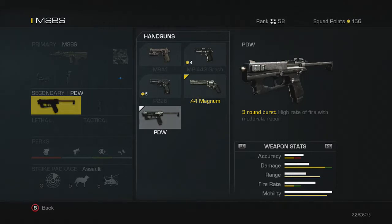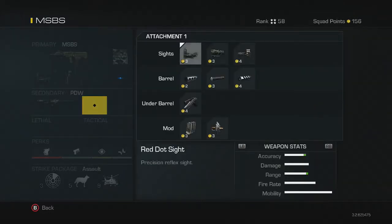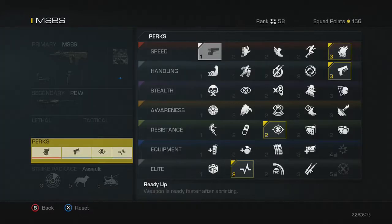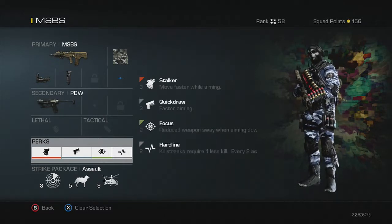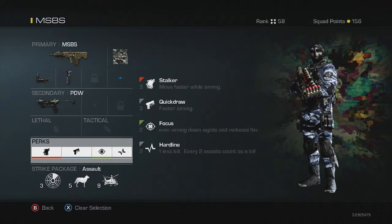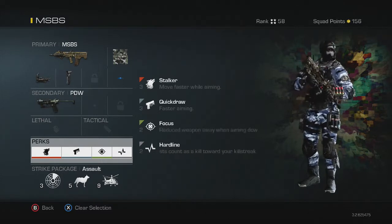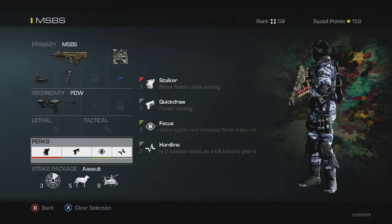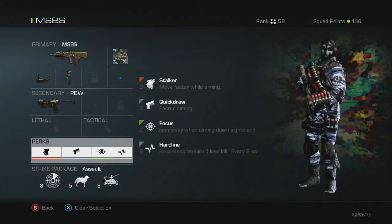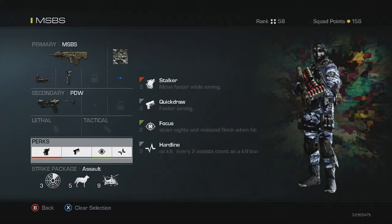I'll probably switch the secondary back to my PDW. The perks I use are Stalker, Quick Draw, Focus, and Hardline. They're all useful for the MSBS — Stalker lets you move faster while aiming, Quick Draw gives faster aiming, Focus reduces recoil when you're shooting, and Hardline helps you get your streaks.